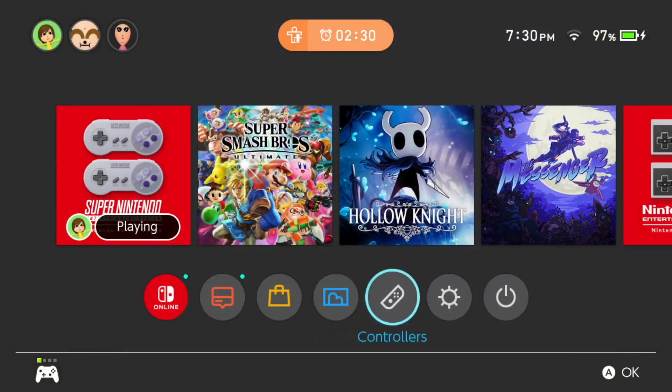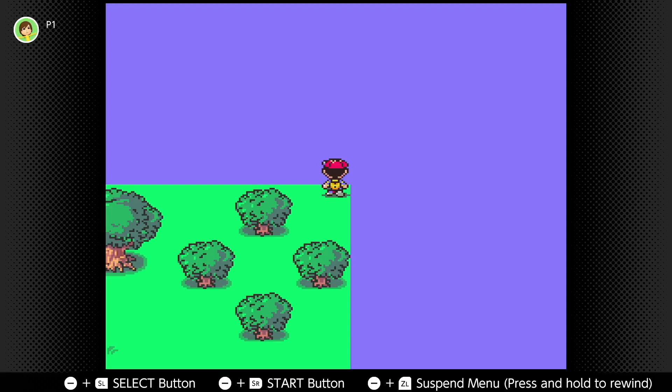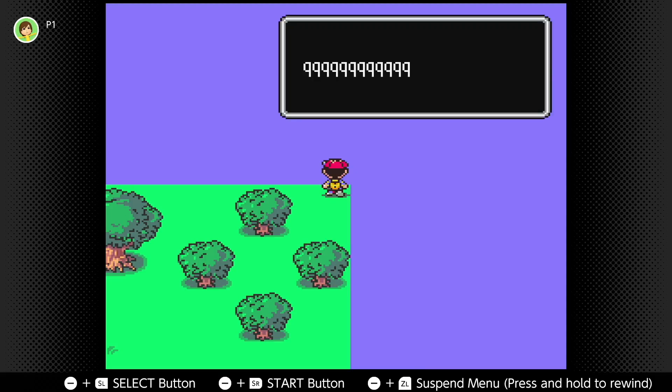Step three is when we get into the really janky stuff. You're going to want to go into the controller menu of the Switch and set one of your Joy-Cons to player 1 and the other to player 2. On your player 2 controller, hold SR. On your player 1 controller, continually press SL until something funny happens.